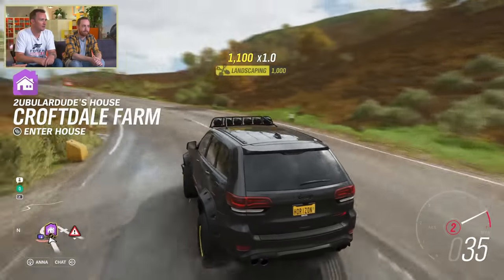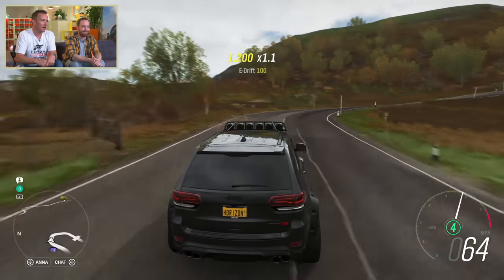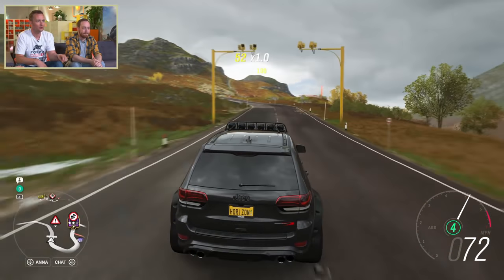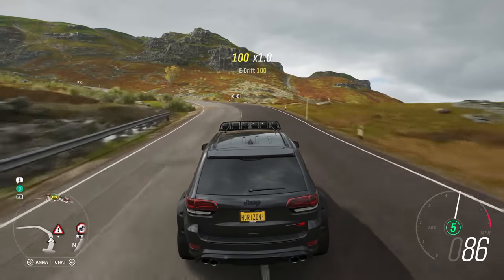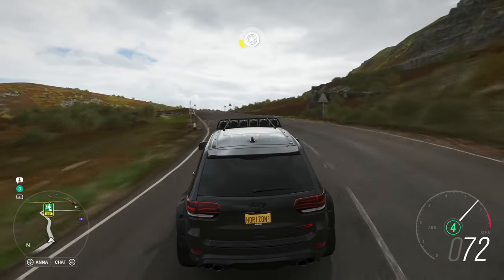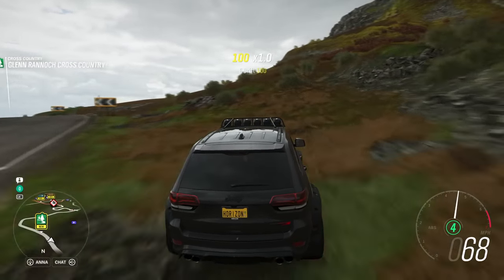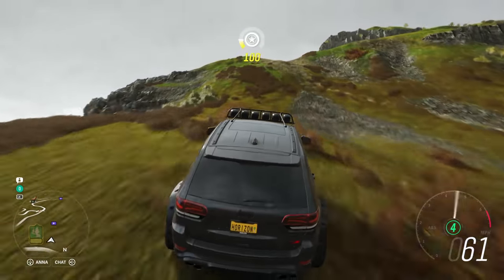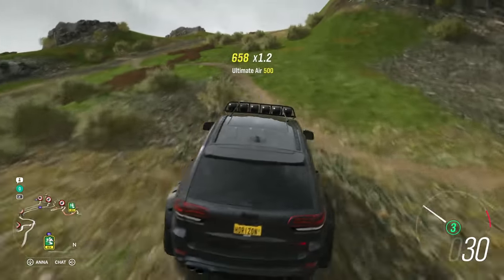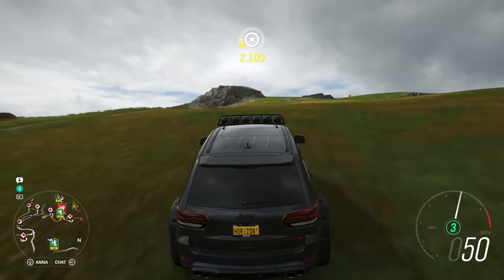We are in the Highlands, in the north of the map, which we haven't really shown anyone yet - an area of the world that's kind of bits of beautiful Scotland. There are two specific areas we used as reference: Glencoe, which is an incredible looking part of the world with amazing vistas, and a place called Rannoch Moor. This is a mash-up of those two areas where we've selected the best bits and created this section of the map.